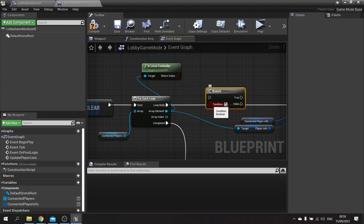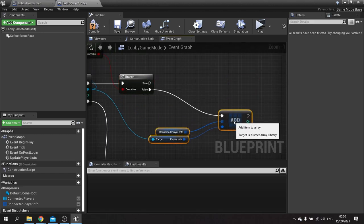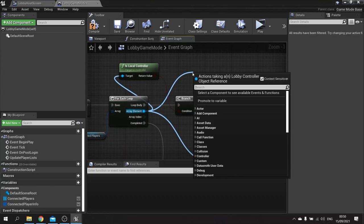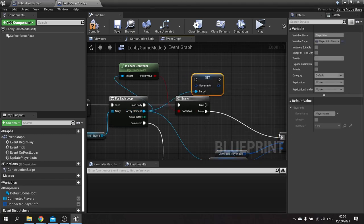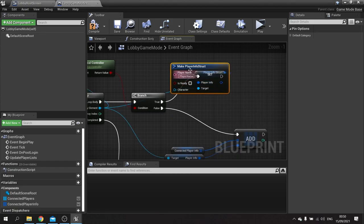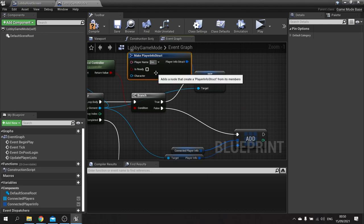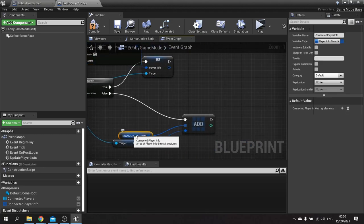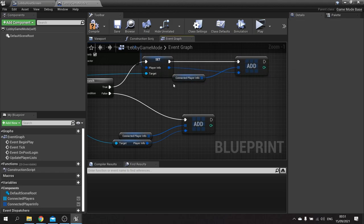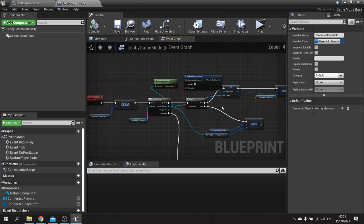With that in mind we can put that into a branch. If it's false and not an observer we can do as we have been doing. But if it's true, I'm going to take the array element which is the controller and do set player info, plugging that into true. The player info is going to come out and we'll do make player info struct, put in the name of host, tick is ready, and then add that to the array.